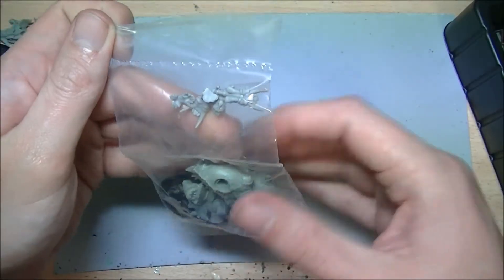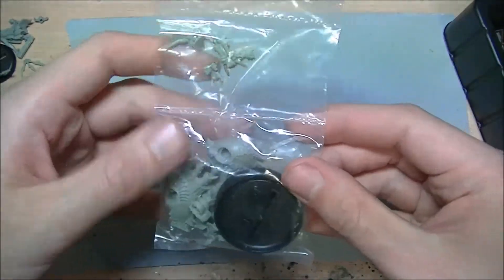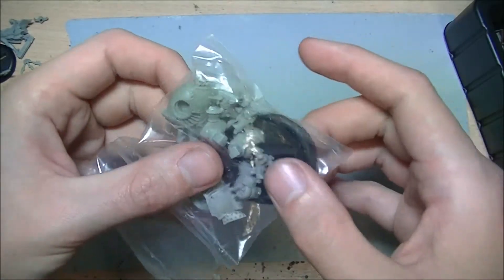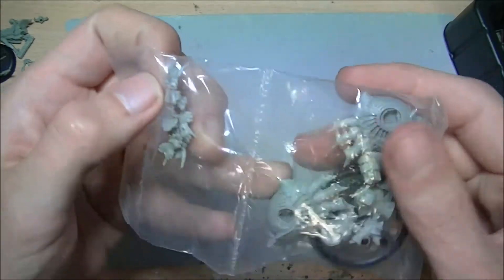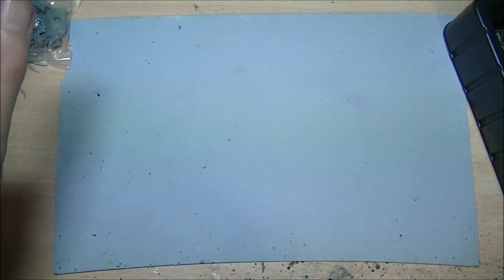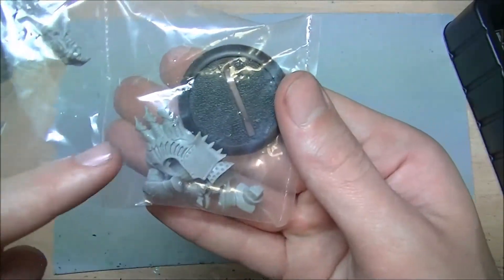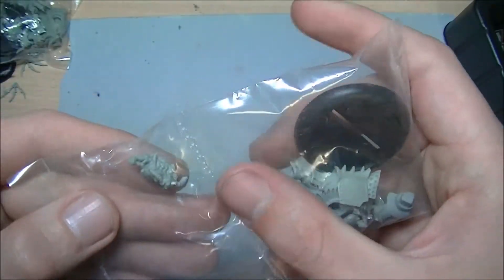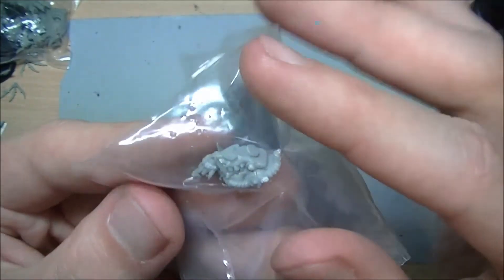We have two of our jacks in here - we have the two Death Rippers packaged together. They come with the main body, the legs, and the heads with the mandibles to assemble. The other jack is the Defiler - again, a light jack. Main body, two legs, and the head section for this one has the acid spray nozzle, which you can see in there. So this is the shooty Bone Jack.